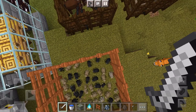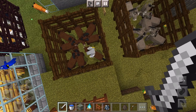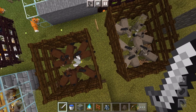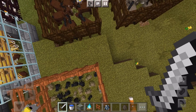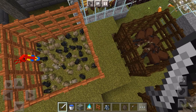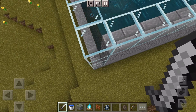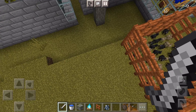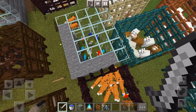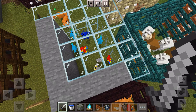And bunnies — or rabbits, I should say. Here are the mules and donkeys and horses. I'm holding my sword right now so I don't accidentally place a brick or break anything. And here are my parrots — I built a cage for them so they don't escape.